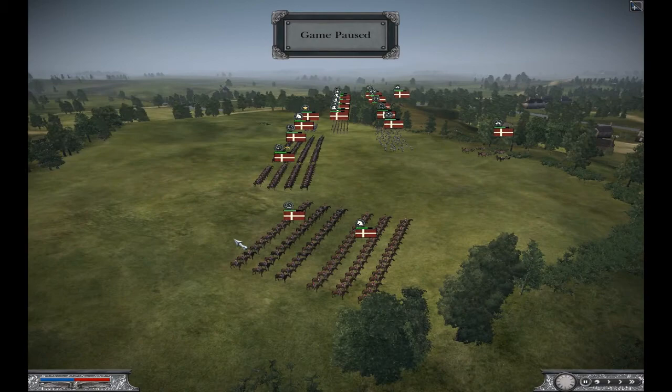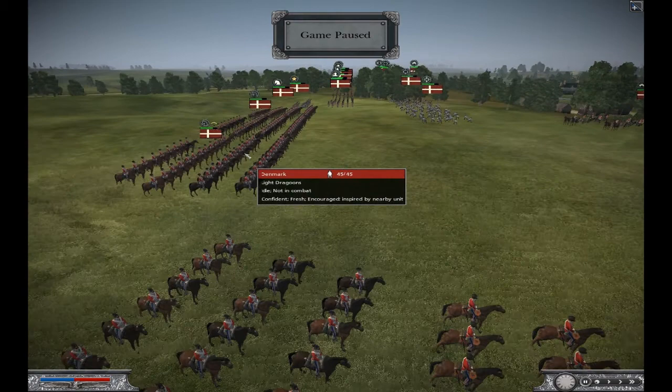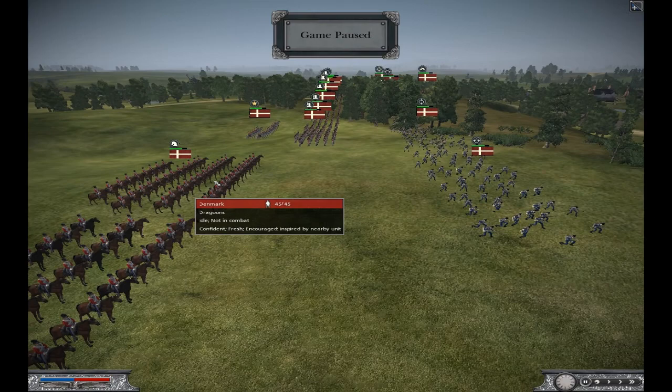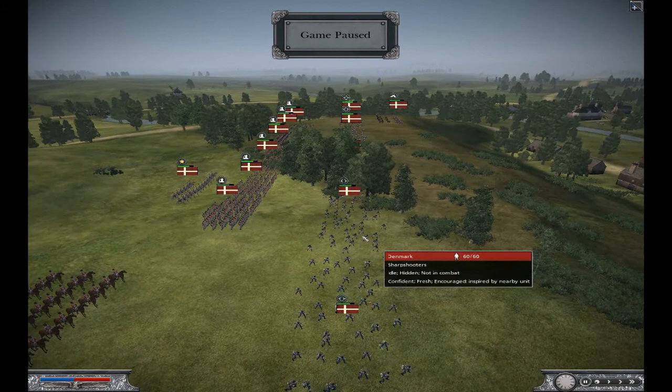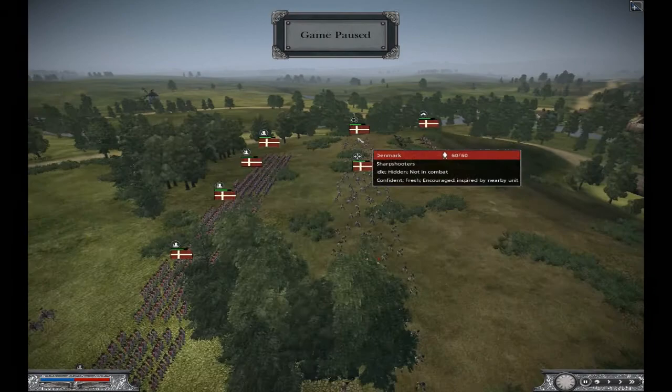From my right to left, I have a Dragoon, a Light Dragoon, two more Light Dragoons, and one more regular Dragoon over here. I have Norwegian Ski Troops, Sharpshooters, more Sharpshooters, Norwegian Ski Troops, and more Sharpshooters. So I had five skirmisher units.